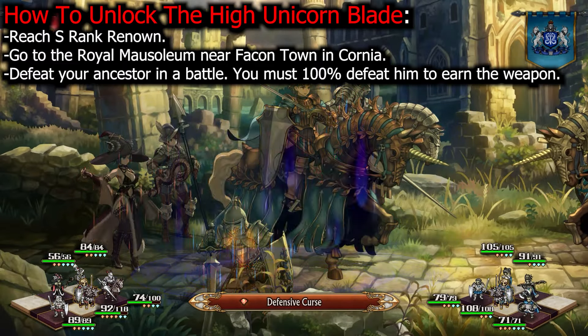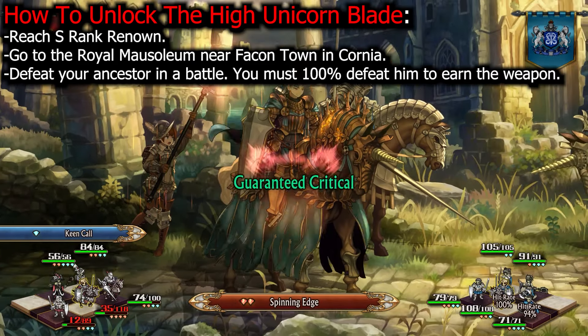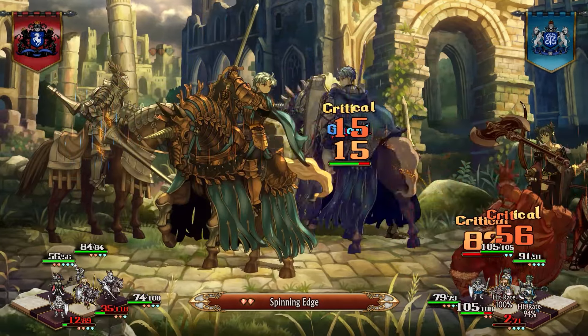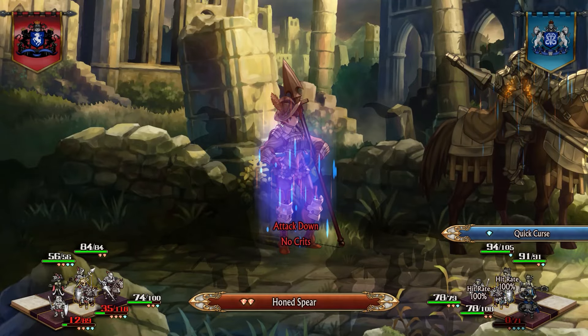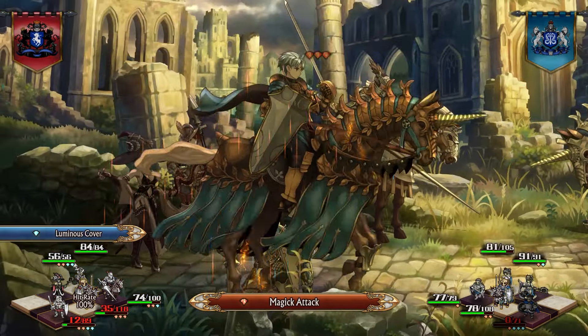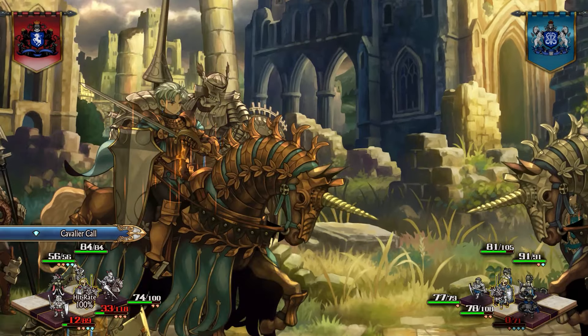If you keep doing as many activities as you can, you will earn enough renown in the continent of Pistorius or in Albion. After earning S-Rank Renown, go to the large ruins to the south of the capital of Cornea — the Royal Mausoleum is to the east of Faikontown. Once your renown is high enough, you'll encounter Elaine's ancestor, Gerard. You will need to defeat this opponent to earn the sword. Unlike the battle against Amalia the Dreadnought, you must defeat him completely to win; if you don't defeat his units by the end of the battle, you will lose even if you win the exchange.